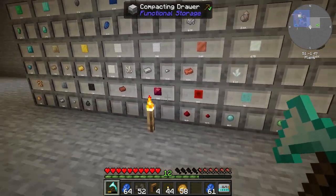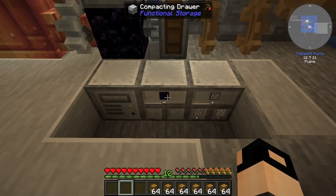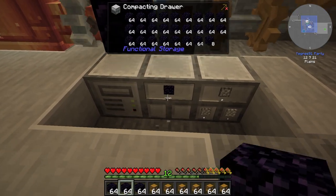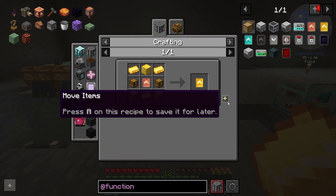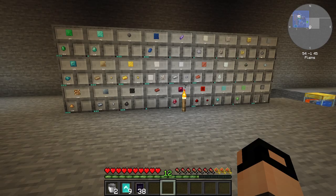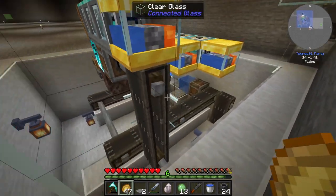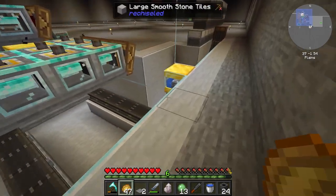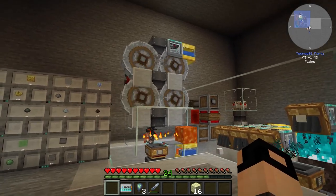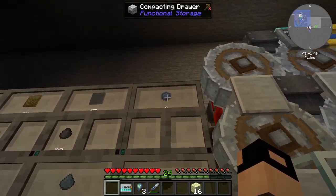We now have more organized washing and storage. We just need to upgrade to void upgrades, which we will get now. I beautified the whole thing and yeah, it looks nice. I also automated two pairs of crushing wheels, and now we get experience nuggets.